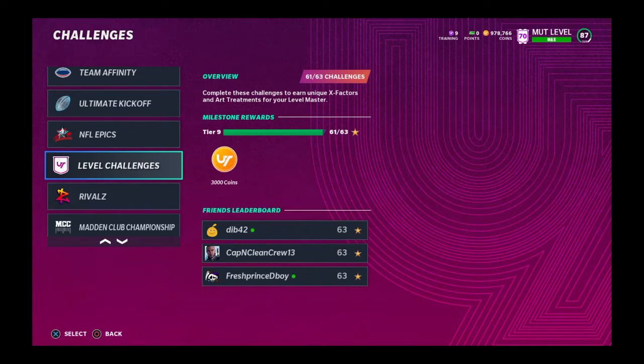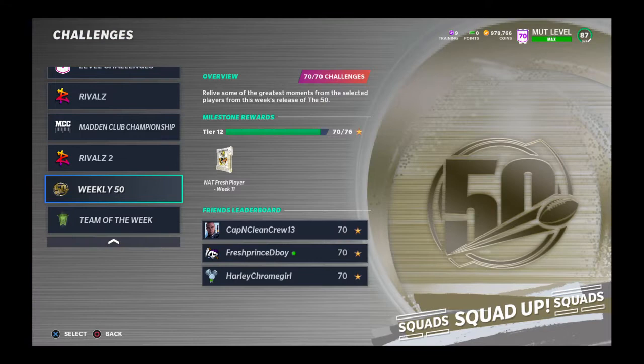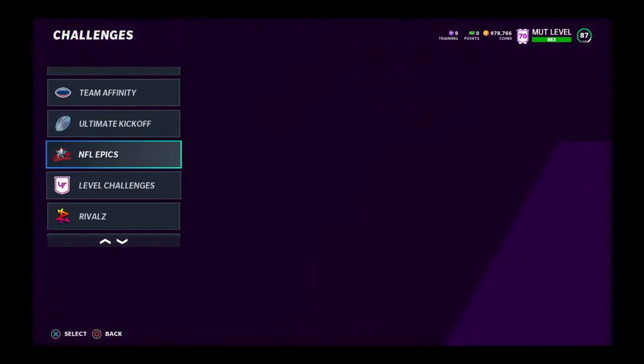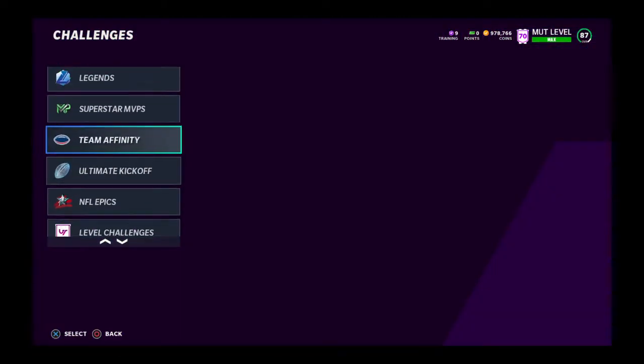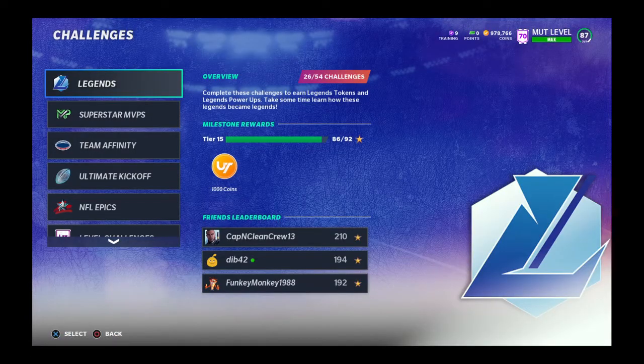Level challenges — upgrade Andre Johnson, currently 93 overall. Series 4 comes out probably before Zero Chill and you should get him to like a 96, so make sure to do that. Team of the Week you have to do daily, so if you haven't already started, don't bother starting now. Club Champions is the same thing — if you haven't started daily, don't start.